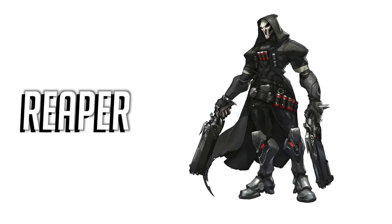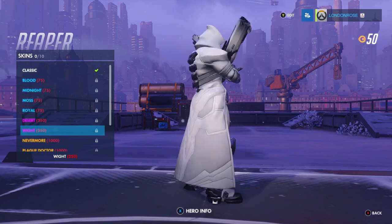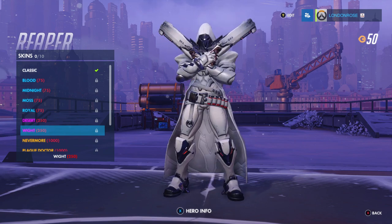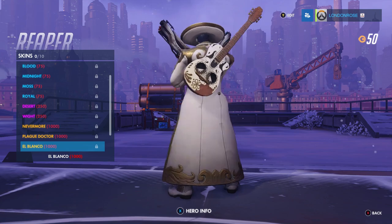You're probably thinking — wait, we're just choosing skins from the top tier. No, no, no. Because I think Reaper's best skin is his white skin, as he just looks pretty awesome in all white. Who thought death just had to be darkness? Though his El Blanco skin with the guitar also looks pretty damn cool.